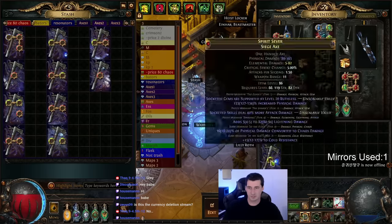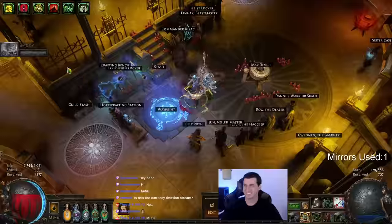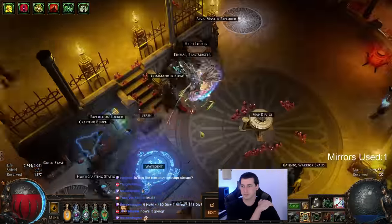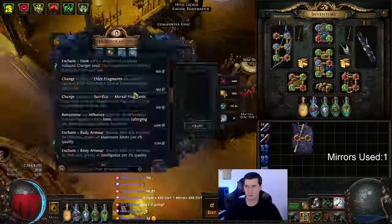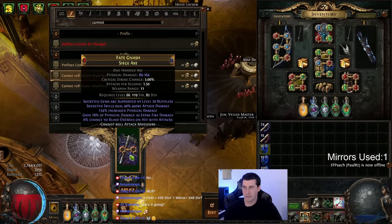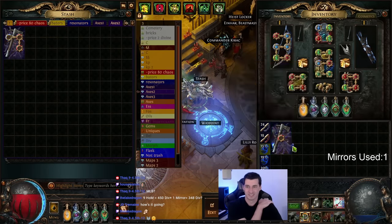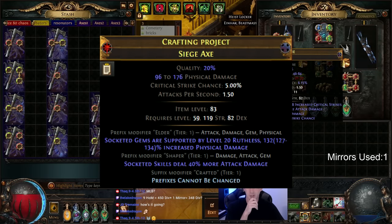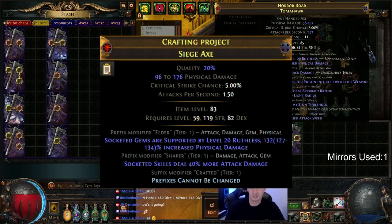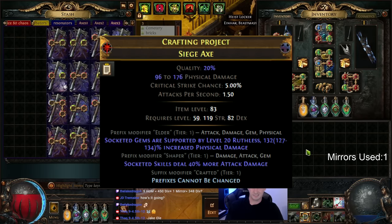In this step we're getting the axe ready for the next step — setting up the prefixes and suffixes the way we want. We just need an open suffix and an open prefix. The open prefix is for our next prefix mod: level 20 elemental damage with attacks. We need the open suffix to craft 'prefixes cannot be changed.' So we're annulling and trying to get the axes ready. We should end up with an axe that looks something like this.